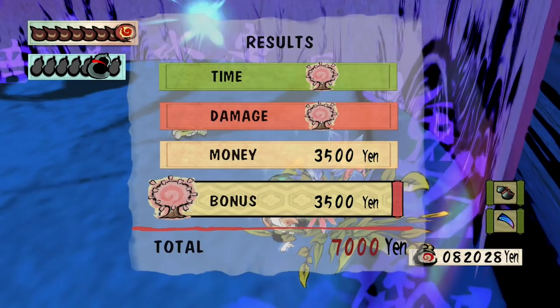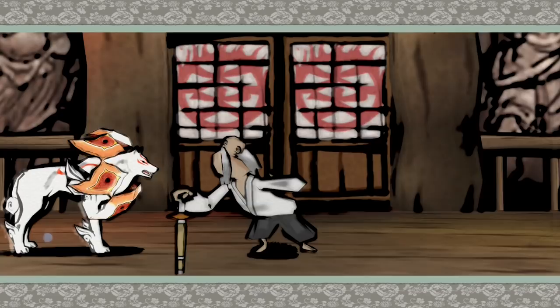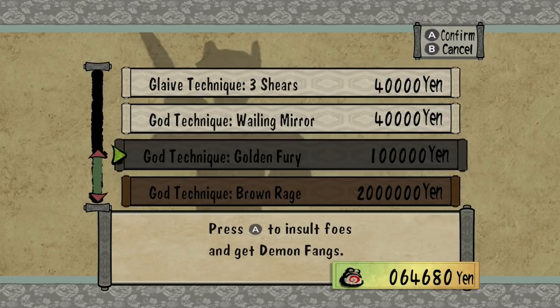Or you can learn Golden Fury from the dojo for 100,000 yen, which teaches you to — no joke — pee on your demonic enemies and cause them to shed a couple of demon fangs each.